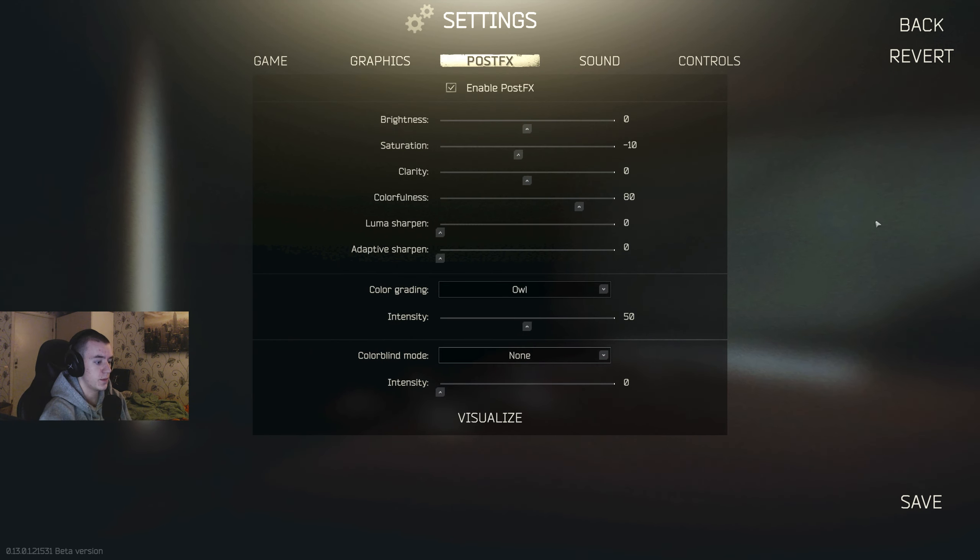Now I'm gonna talk about the three best post-fx color gradings. First one is Owl — this is standard, it's not really changing a lot. It makes the game dark blue-ish. I like it — keep it on 50.